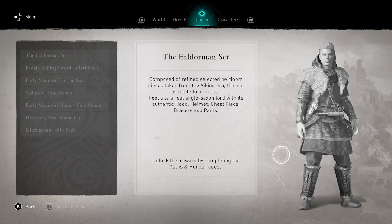For example, the Elderman set that you see right here, which I think looks pretty cool. What do you think? Let me know in the comments. Are you excited to unlock these new rewards? Or are you more interested in the historical info, or meeting new characters and seeing the new quests and stories?